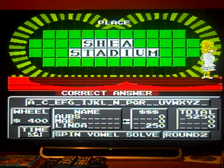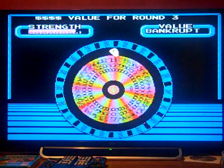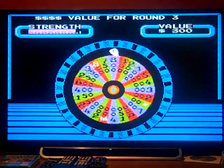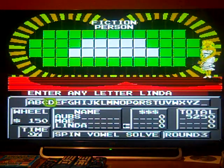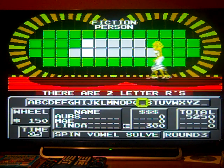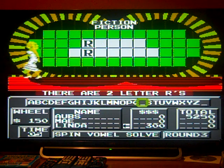Now we're going into Speed Up. Sorry about the yawning — I just woke up. Let's give that final spin. You'll be asked to give a letter; if it's in the puzzle you have five seconds to solve it, and vowels are worth nothing. $150 a piece, and Fiction Person is the category. Linda, start with you — the other two R's.